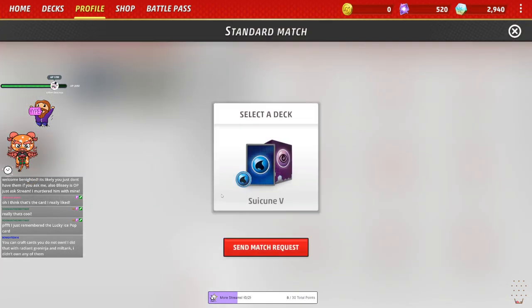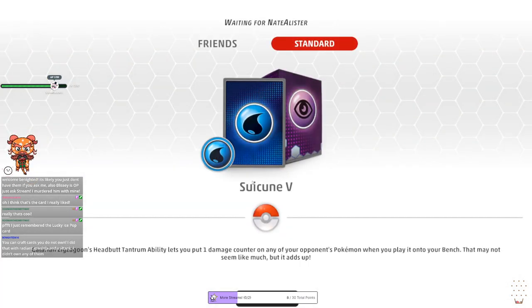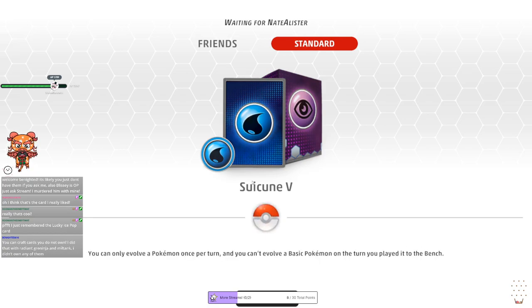Friends, Nate challenge — sure, I'll use the Suicune deck. I'm still not 100% sure on how to use the Suicune deck, but yeah. You can draft cards you don't own — you did that with Radiant Greninja and Miltank, you didn't own any of them, yes.